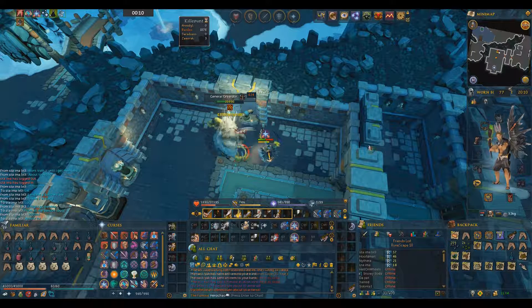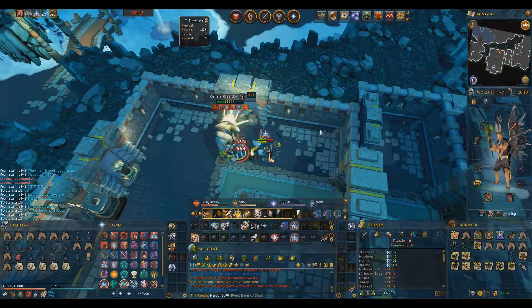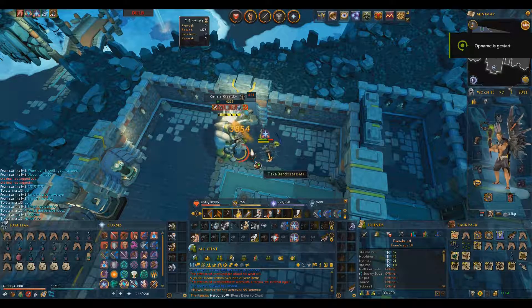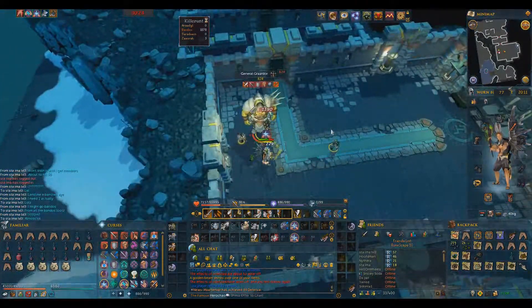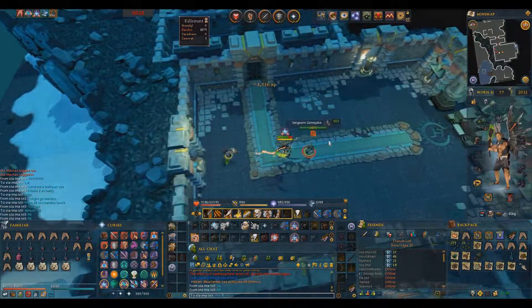Fast forward 400 kills later — another minion drop. And guess what? It was tacits again. I had not seen a lot of minion drops there, actually none before these, and I got two of them. Both tacits.